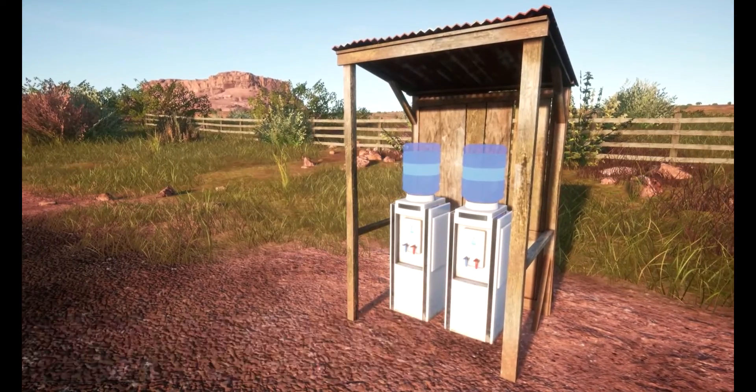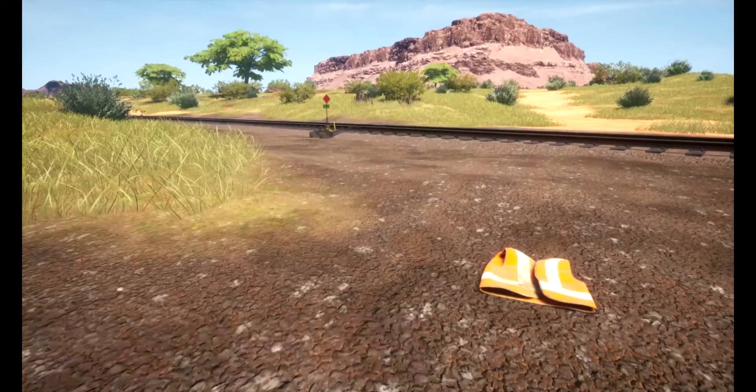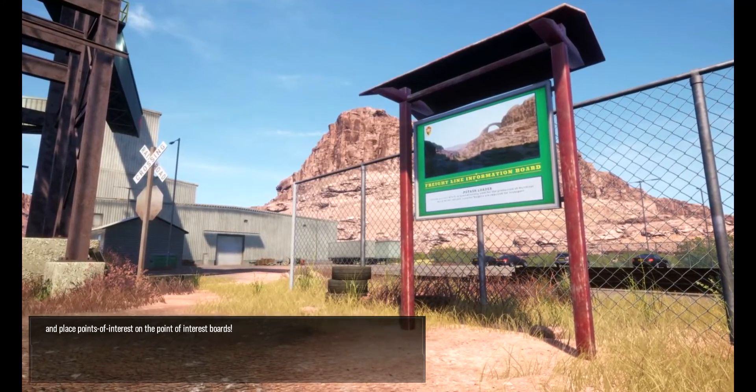Along the way, don't forget to top up the water dispensers, pick up spiking hammers, pick up high visibility vests, and place points of interest posters on the point of interest boards.